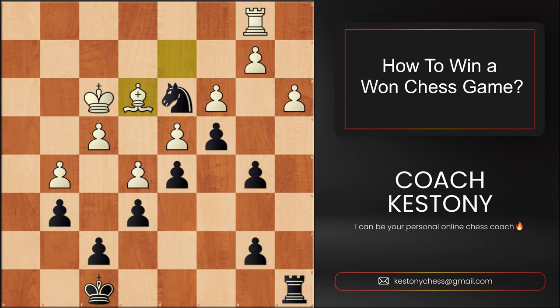Black starts marching the king, and White didn't find anything better but to wait. And honestly, even if you're Stockfish there's nothing White can do here — they are completely limited and have no options to create counterplay.